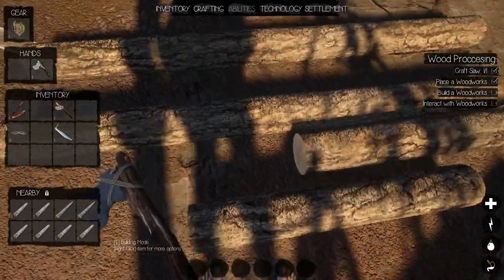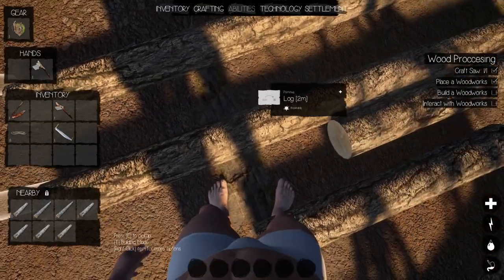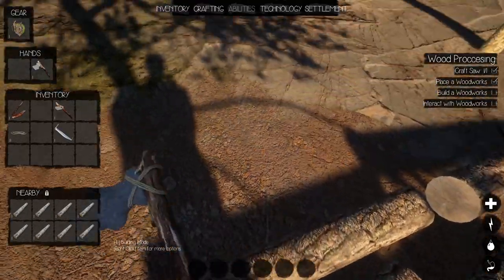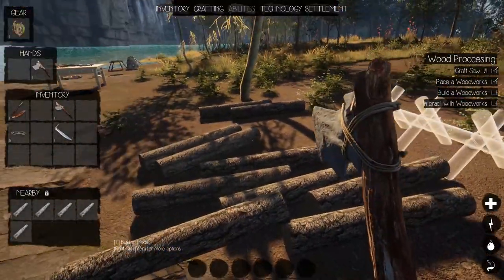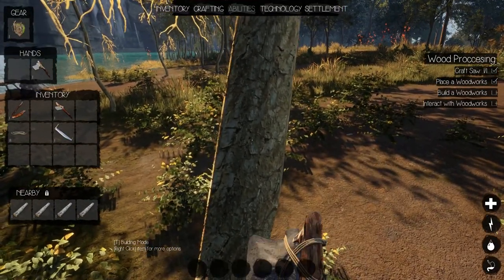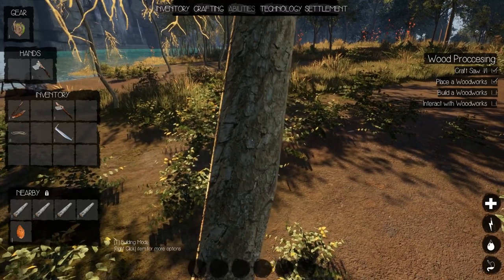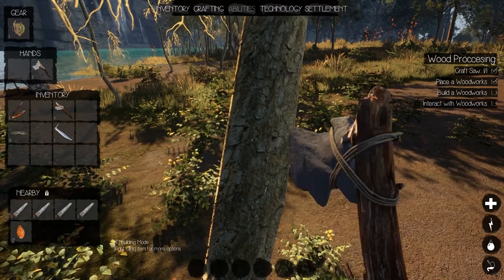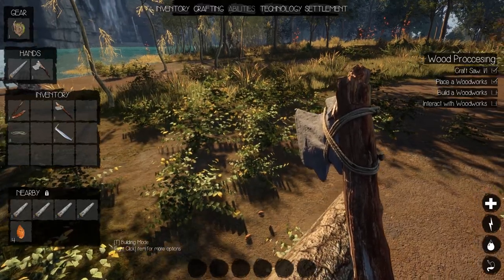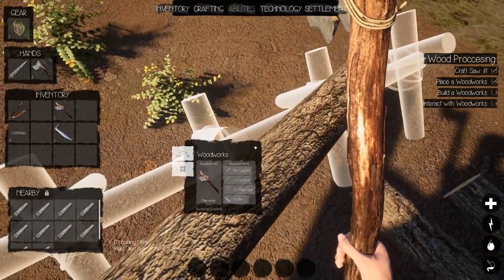Sometimes I get overzealous, especially with the iron weapon in my other save — you hit an extra time and break a stick or something. These pines don't yield squat for the effort — we get one log. But that's all we needed. We've got the rope and the saw blade, so we should be able to make the woodworks now.